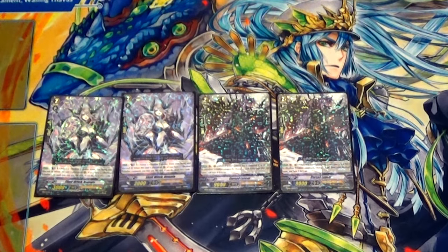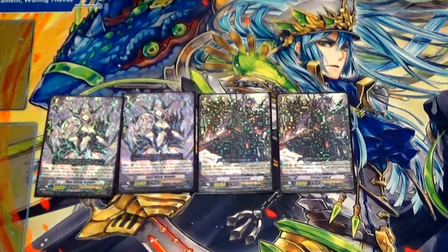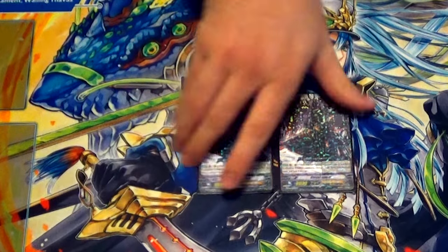The deck is so janky that if you have Morphesas, good on you — take these out, put them in, take out a Nemyn, there you go. It's janky but it's good.